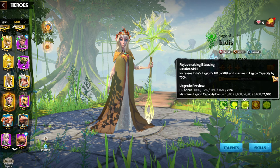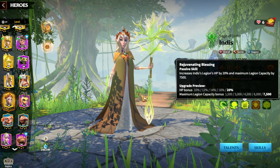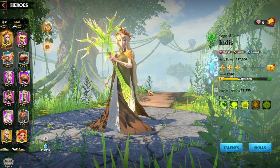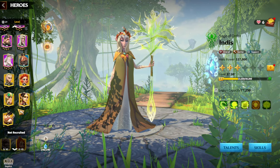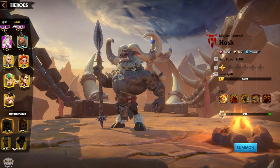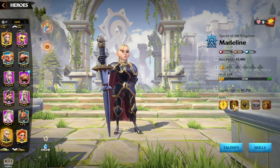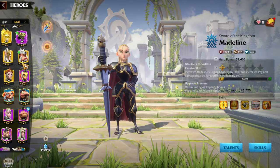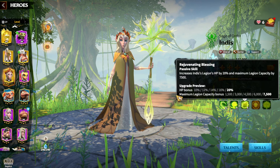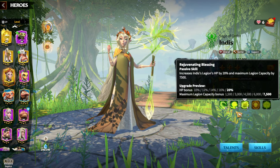A 20% HP bonus and 7500 legion capacity is a very unique skill. Only a couple of heroes in the game have a legion capacity bonus: Hosk, who is pay-to-win only, and Madeline, who has almost the same amount. So Indies has another unique skill that makes her kit increasingly interesting as we go through it.